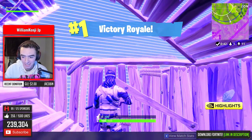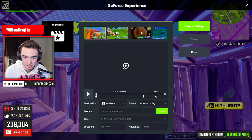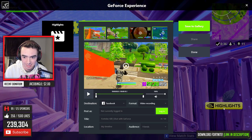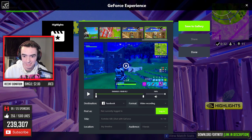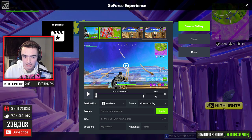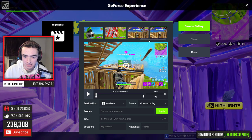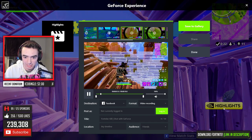Yo, look at this button — we got this little highlights button right here. Let's check some of the highlights, baby. What else we got here? We got some nice kills here. Hold on — this goes back to the victory kills. I wanted to get back to that kill on this dude right here. Check this.